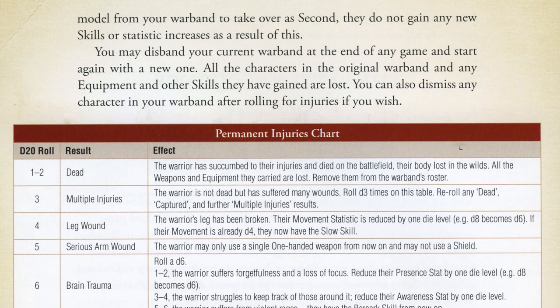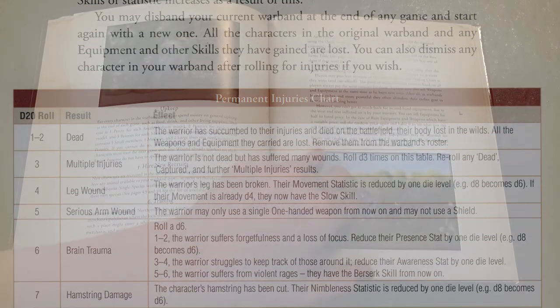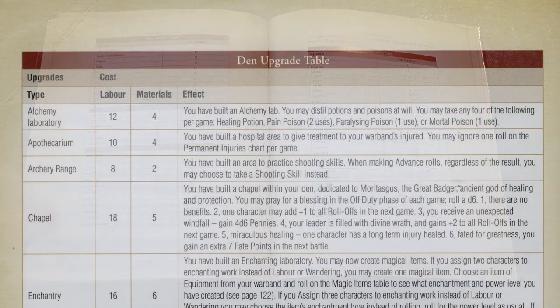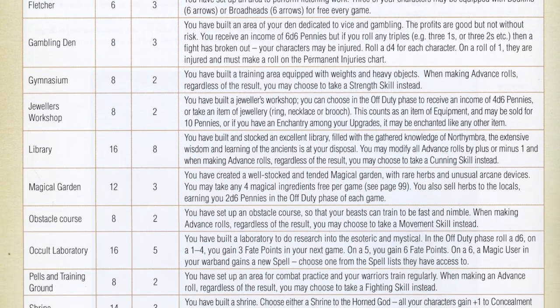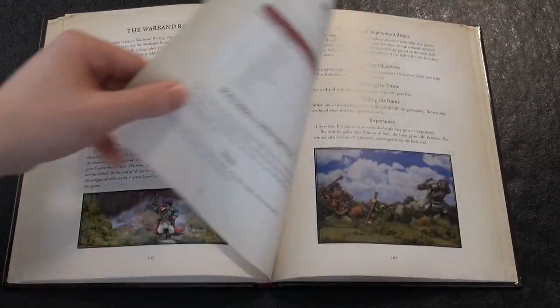You might be offered a cheap magic item by a shifty merchant. New skills and statistic increases may have been earned too. There are also rules for dens, a place your warband can call home. Between games your heroes can labour to add new sections to their den, giving special in-game benefits. Or they can wander Northumbra instead, and maybe find something useful, or get into trouble.